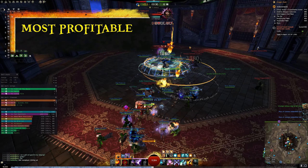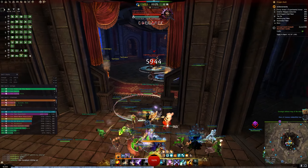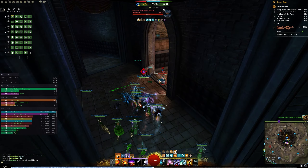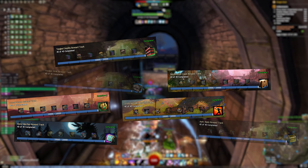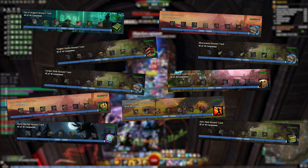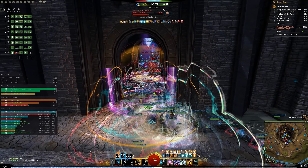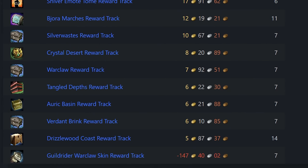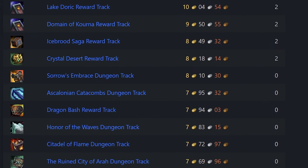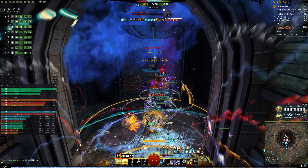Looking to make serious gold in World vs. World? The best profit reward tracks offer the most value for your playtime and are perfect for crafting legendaries or making extra coin. Non-repeatable reward tracks are a great starting point as they generally offer higher value, particularly for Mystic Clovers used in legendary crafting. To know which reward tracks offer the best profit, check out the Fast Farming Community website — it's the go-to resource for up-to-date values of every World vs. World reward track. Check the link in the description to see which tracks give you the most gold for your time.